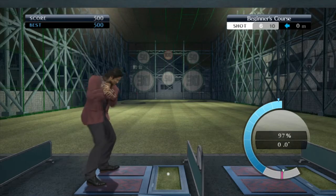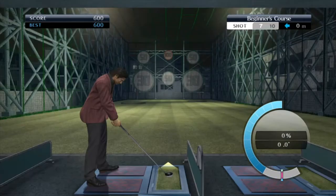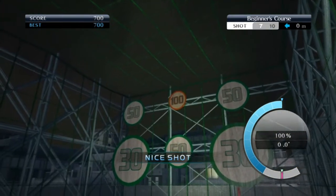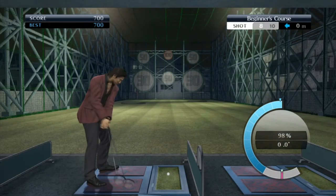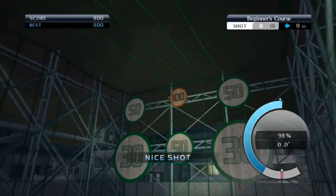The intermediate course introduces slight wind. Just adjust your angle slightly for the wind — you'll get used to it, trust me. Give it a few goes and you'll see what I mean. So if it's blowing left you want to hit to the right a little bit, just to counteract it.